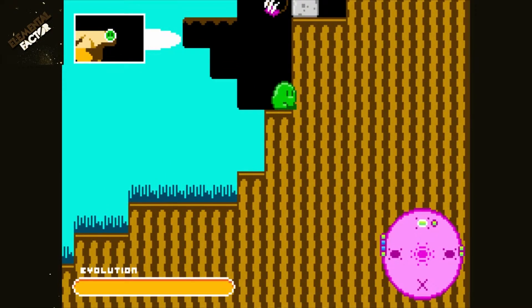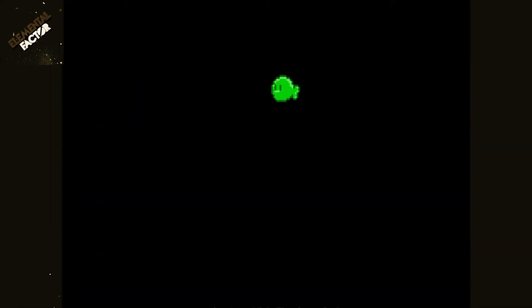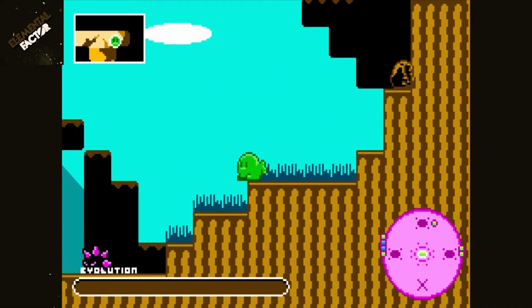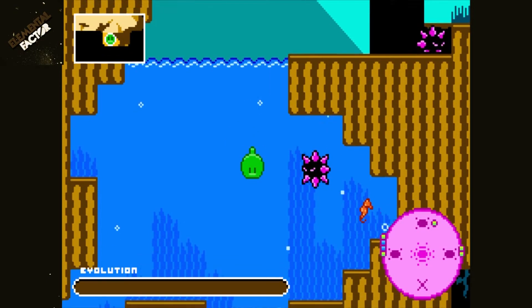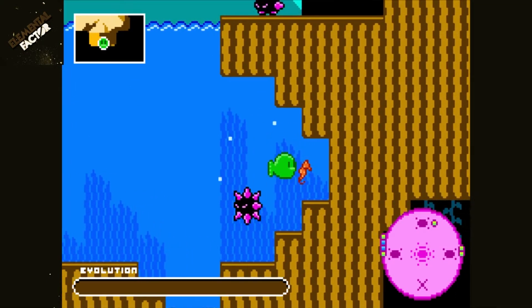There's our evolution — we now grow a tail fin! We can now swim. How awesome is that? This continues on and on, and we can do all kinds of amazing stuff throughout time.